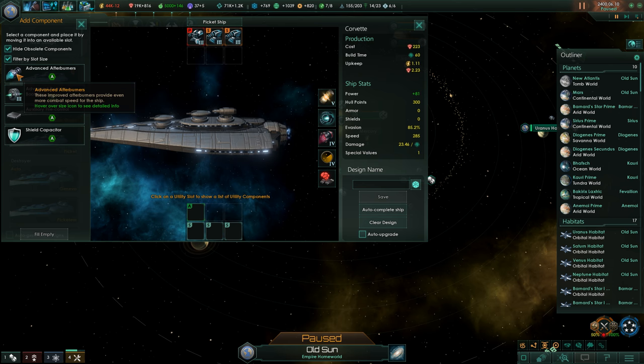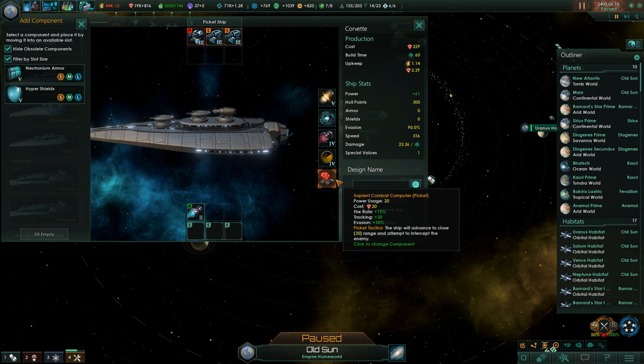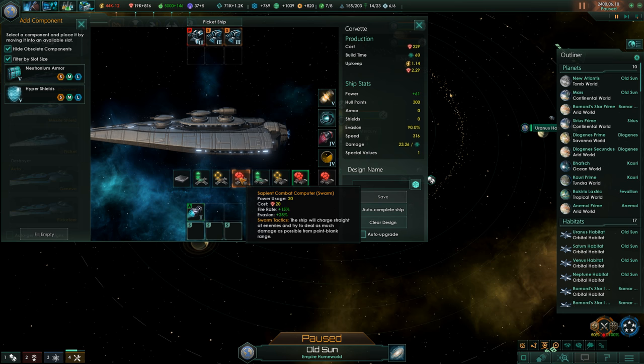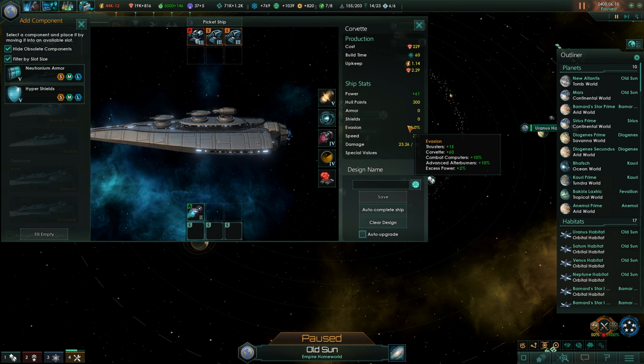What we want there is the advanced afterburners and have the corvettes as quick as possible. As you can see they also add some more evasion. The sapient combat computer here — we'll try out picket first because it has more tracking. The alternative would be swarm, which would be more resistant because of evasion, but we're getting evasion from the advanced afterburners and we already have 90 evasion, so it should be okay. Then we'll go with some shields and some armor.